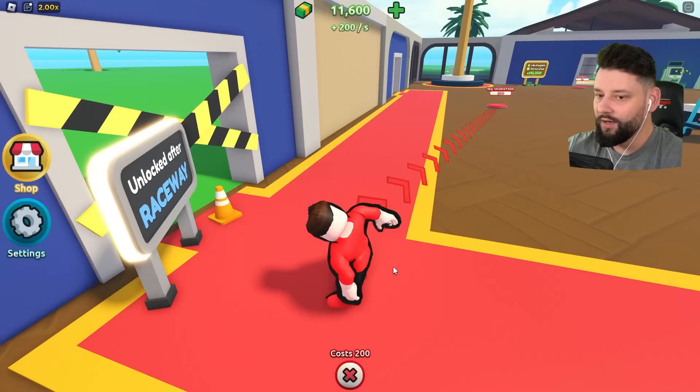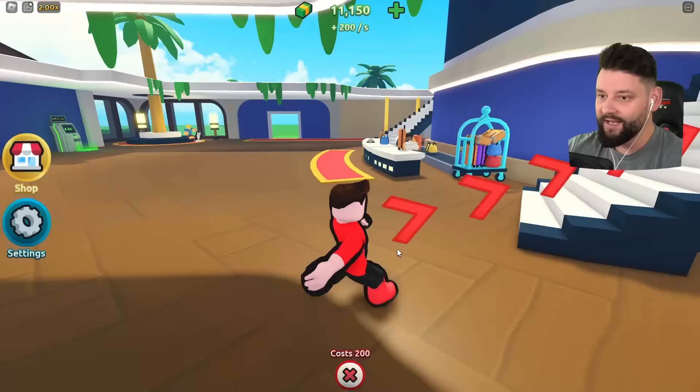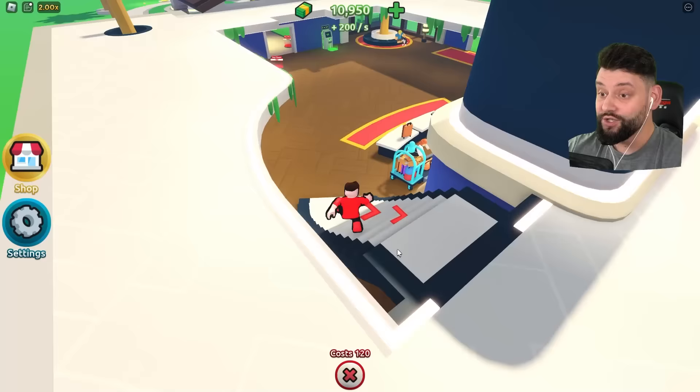Unlocked after the raceway? There's so much stuff. There's going to be so much stuff — we can buy some stairs, get some additional light in, and run up the stairs to buy more walls. I've got 10,000 in the bank, I'm actually doing pretty well.